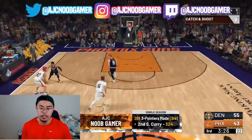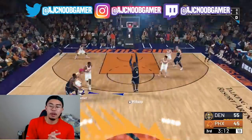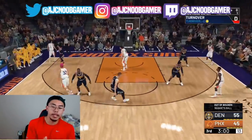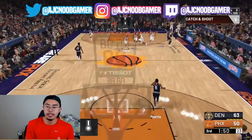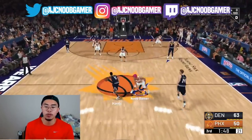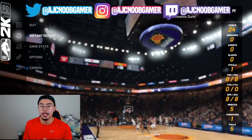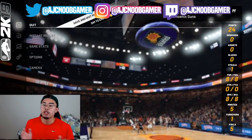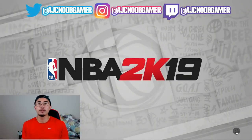Make sure you shoot a good percentage as well. The cap breaker glitch basically works like this: you play a game, earn MyPoints, then save and quit your career. When you reload it back into the system 24 hours later, you get those same MyPoints again. If you're racking up 70,000 MyPoints per game, that's an extra 70,000 for free.